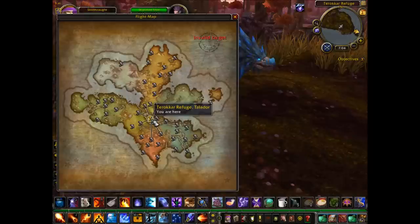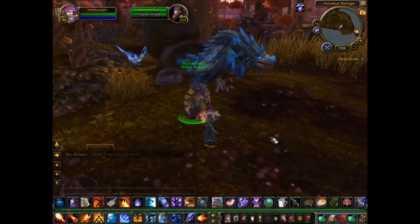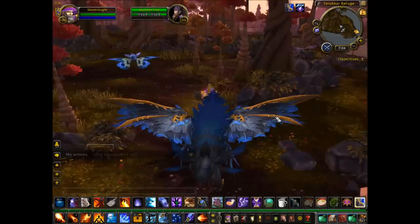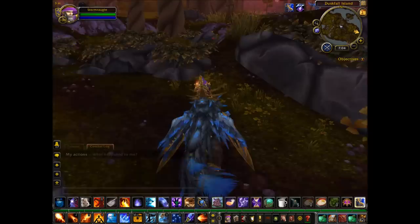First you're going to fly to Terokkar Refuge in Talador. If you don't have this flight point, you're going to be looking at the south end of this island here. Now this counts for both Alliance and Horde players. From here we're going to mount up, and our aim and goal is to go to the north end of the island. The worst you're going to have to contend with is level 94 red mobs — just these aggravated moths that are all over the island.